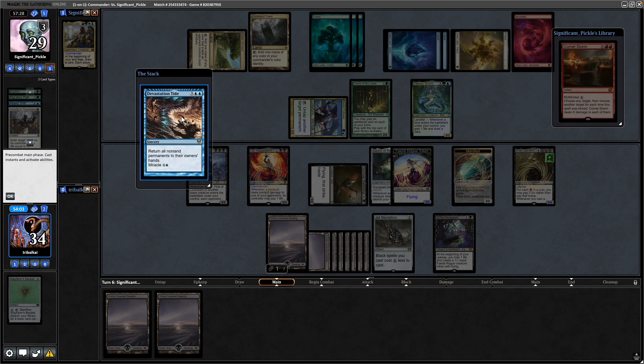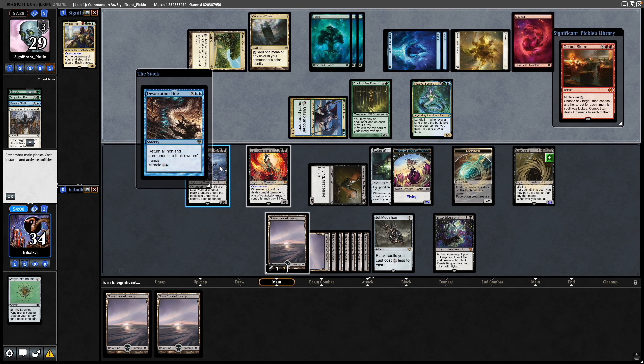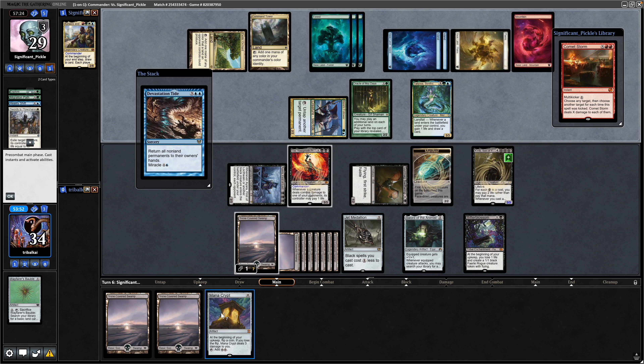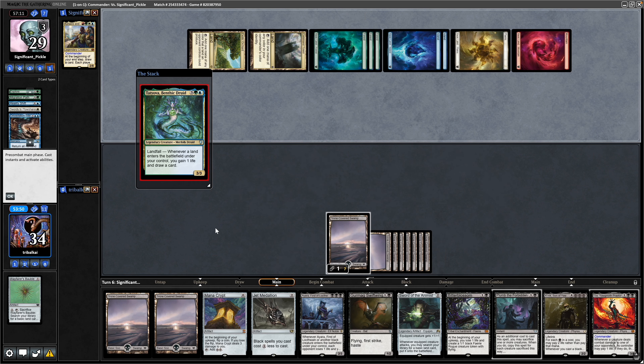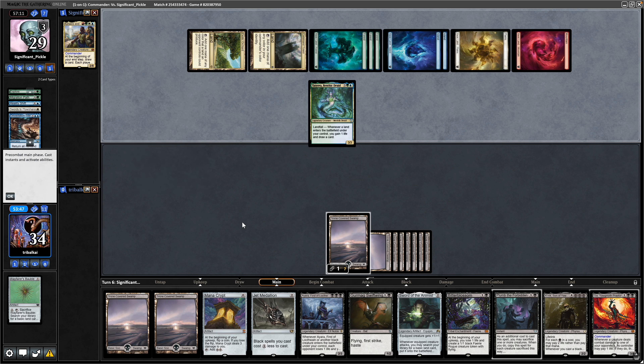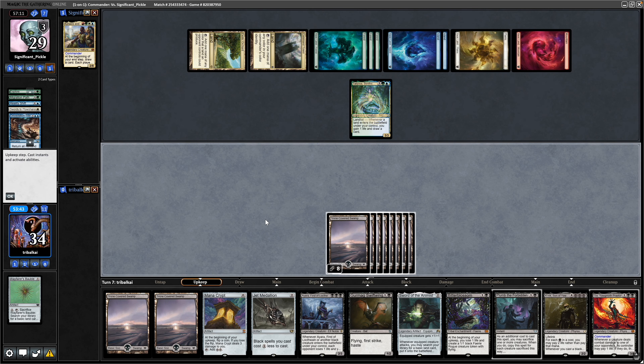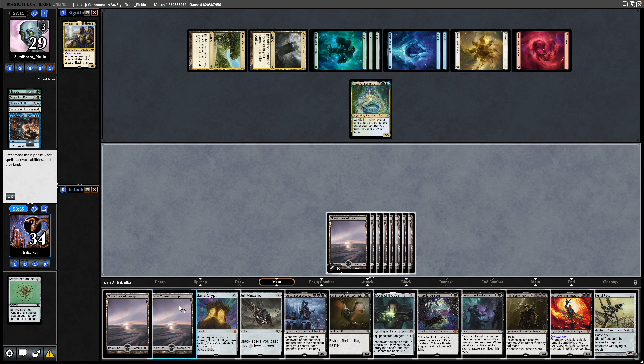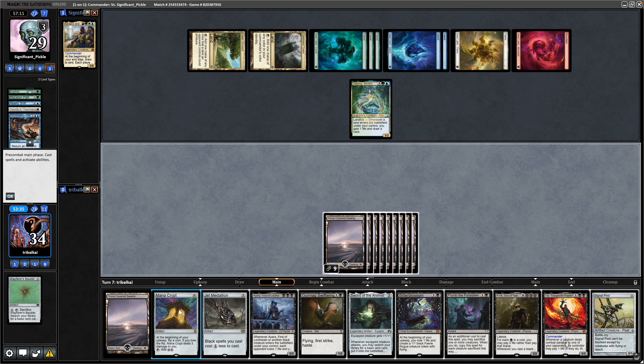Devastation Tide returns all non-land permanents to their owner's hands — so we might as well draw off a token here. We are going to get the Plumb the Forbidden back, which is noteworthy. Sacrifice a Faerie. Then Tatyova comes into play again — we know that they're drawing into Comet Storm if they manage to make a land here, and that seems as though they are doing. We draw into a Signal Pest, drop a Swamp, and the Mana Crypt — that takes us into the Jet Medallion.